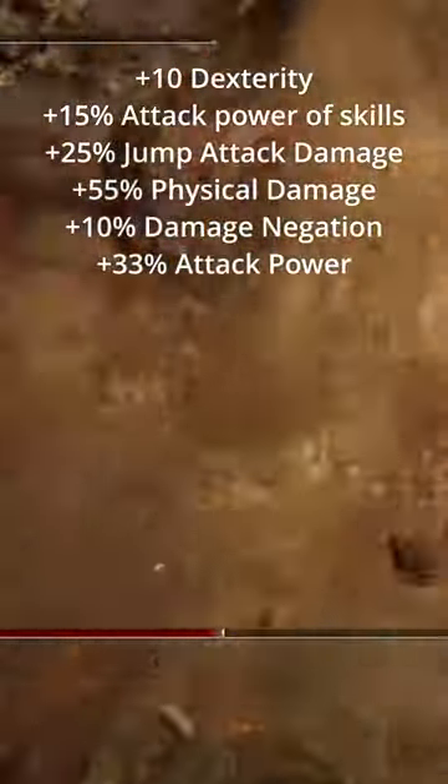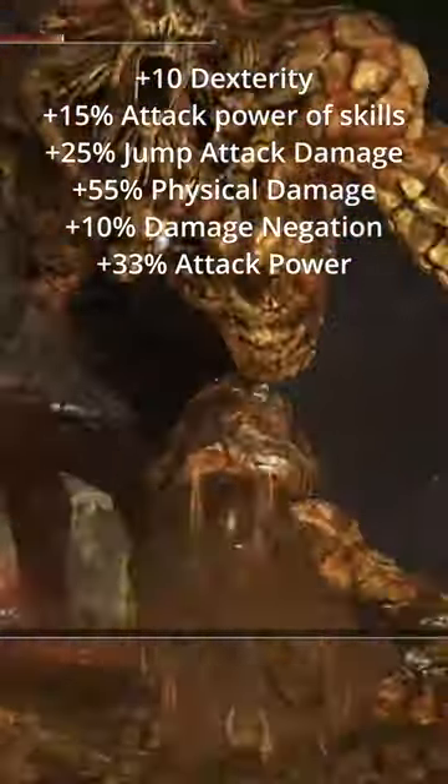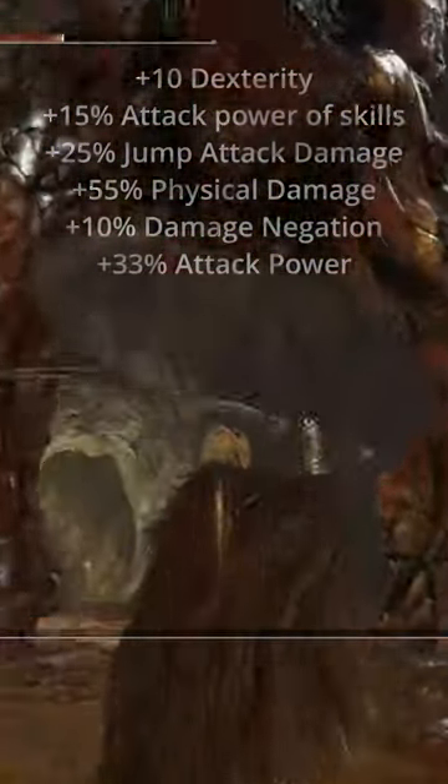When all is said and done, you should have plus 10 Dexterity, plus 15% Attack Power from your skills, plus 25% Jump Attack Damage, plus 55% Physical Damage, plus 10% Damage Negation, and plus 33% Attack Power.